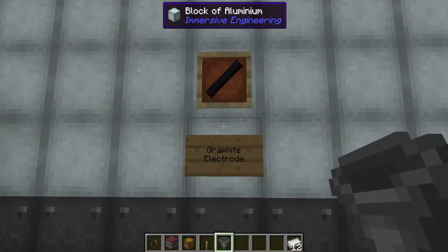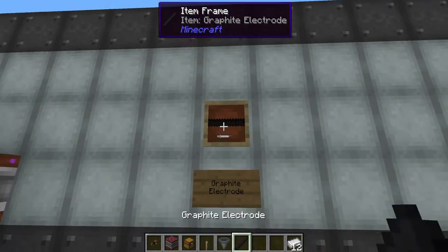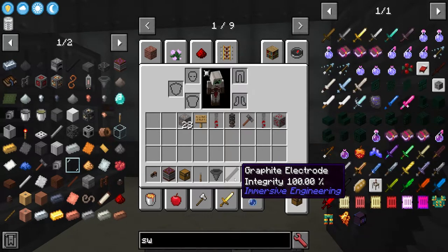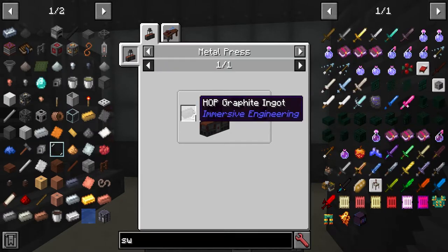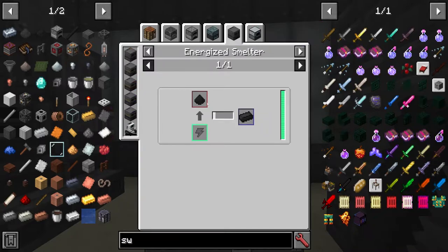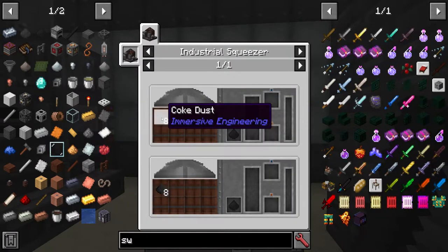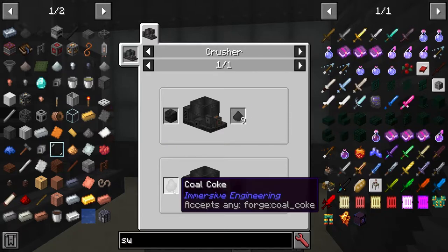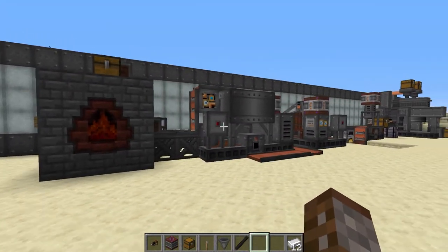Now you'll want to know how to make the graphite electrodes. They are made using HOP graphite. You need to press HOP graphite ingots — the ingots are made by smelting HOP graphite dust. The dust is made in a squeezer from coke dust, and coke dust is made using coal coke, which is made inside a coke oven. It's a bit of a longer process.